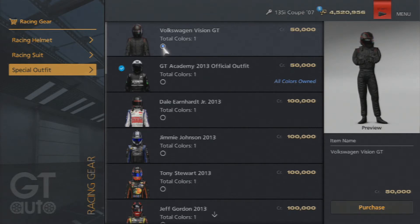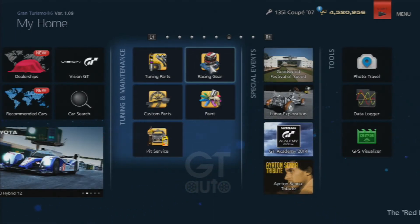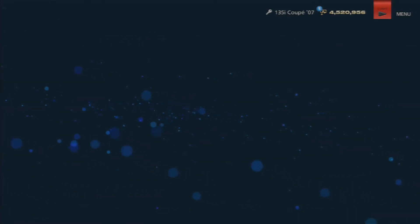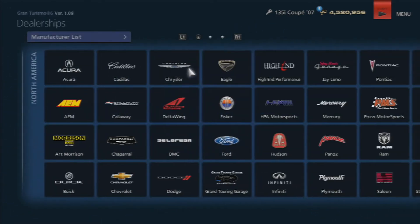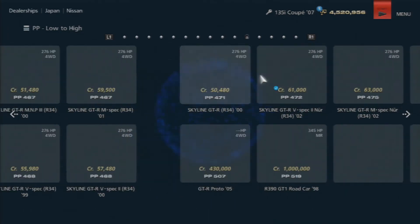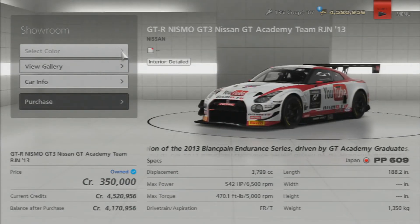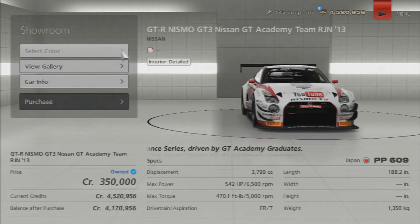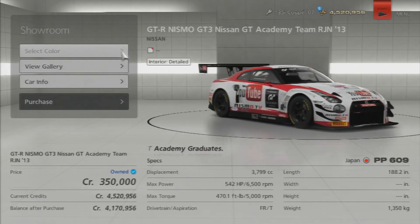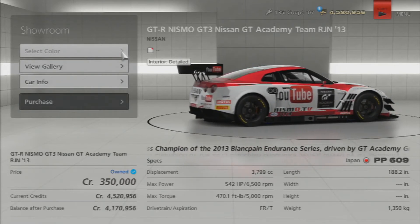I've got gold so far in every seasonal, every race, whatever — no bragging, I'm just saying that's what I did, but I'll get that suit by doing that. There are also new cars in the dealerships — obviously it says 'new.' The Nissan one is the R35 GTR GT3. I already have it because if you got gold on the GT Academy 2014 round 4, which is the final round — which you can't do anymore, it ended this past Monday — you could get that car for free.